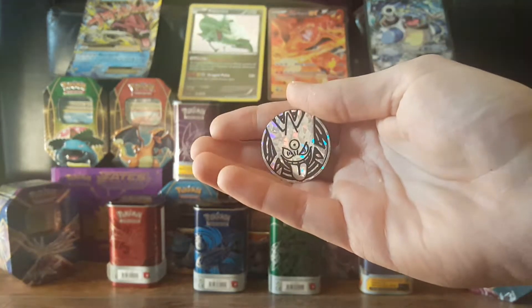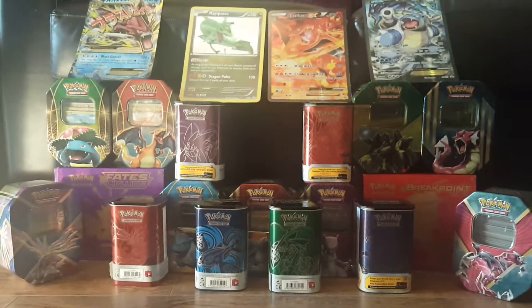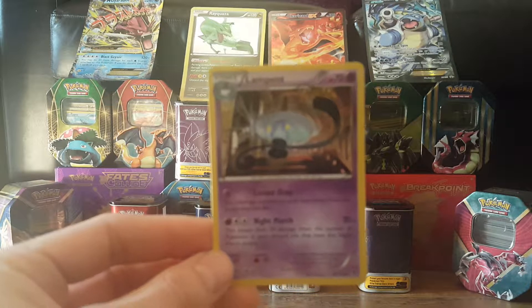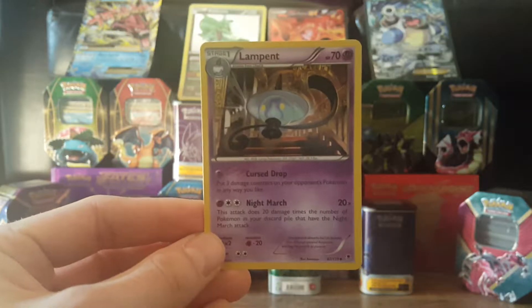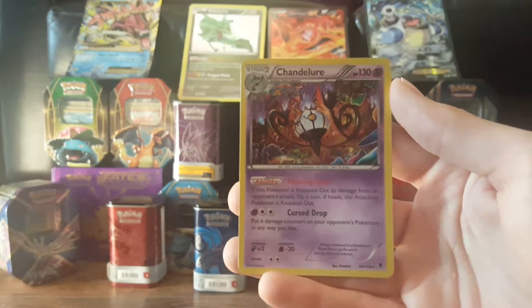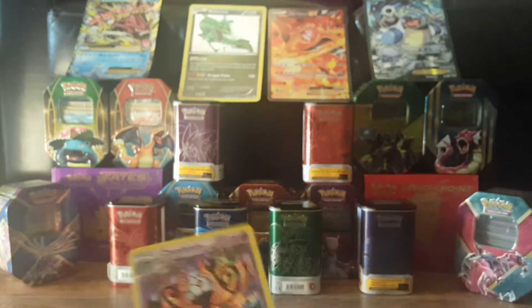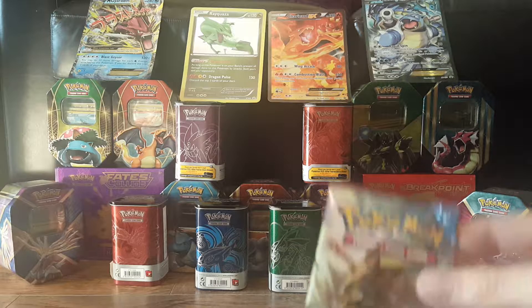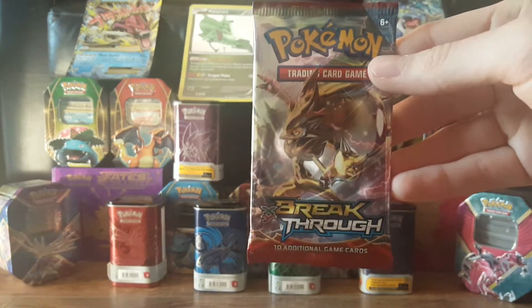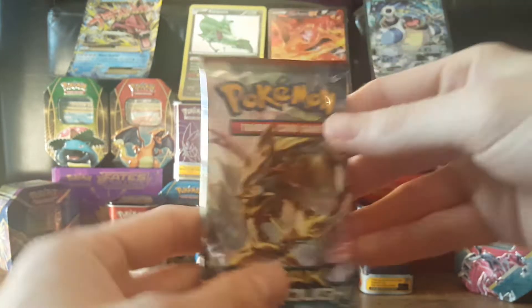So these are a little tricky. First of all we have the Mega Gengar coin — nice. And then we have the Litwick, the Lampent, and finally the Rare is a Chandelure Hollow.